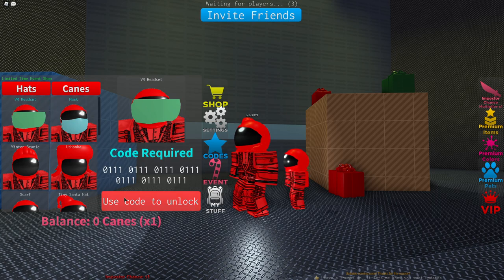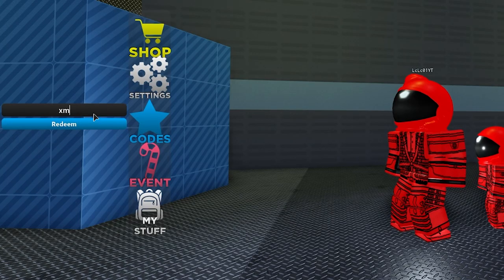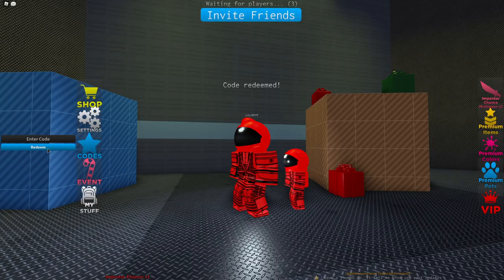The code is — I'm going to use code to unlock — no, you've got to go into codes. Go into codes. You want to go into codes and enter this code: XMAS2020, then smash redeem and that will give you the VR headset.